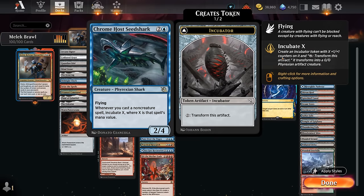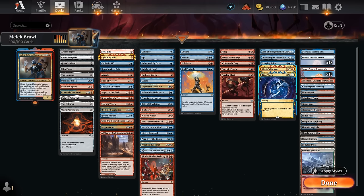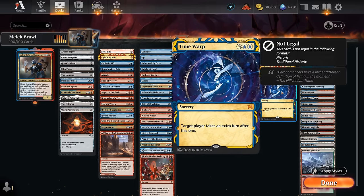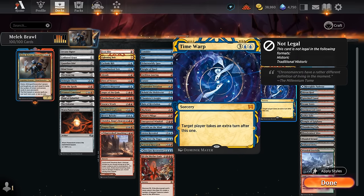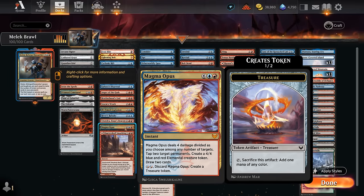The Seed Shark is another four-toughness flyer that lets us incubate X whenever we cast a non-creature spell, where X is that spell's mana value — great synergy with the discount from Malek. Mizzix's Mastery lets us double-dip on a spell in our graveyard; we can easily cast it for just a single red or even overload it for five mana total with Malek out. Time Warp takes an extra turn and doesn't even get exiled, so we can get it back from the graveyard with Mizzix's Mastery — which is also great alongside Magma Opus. If we discard it on turn two, we could get it back with Mizzix's Mastery on turn three.